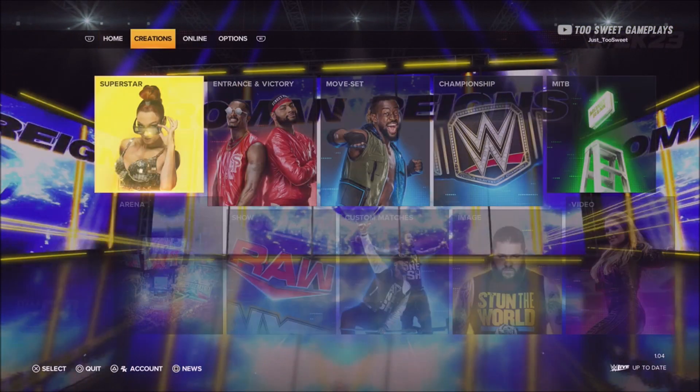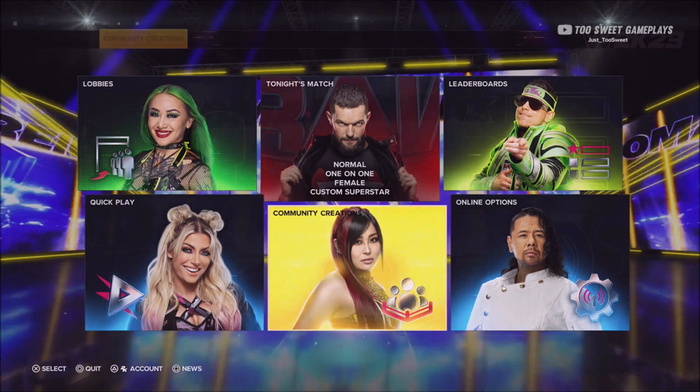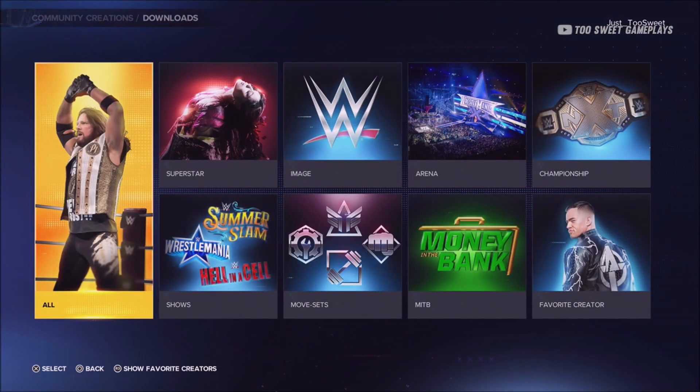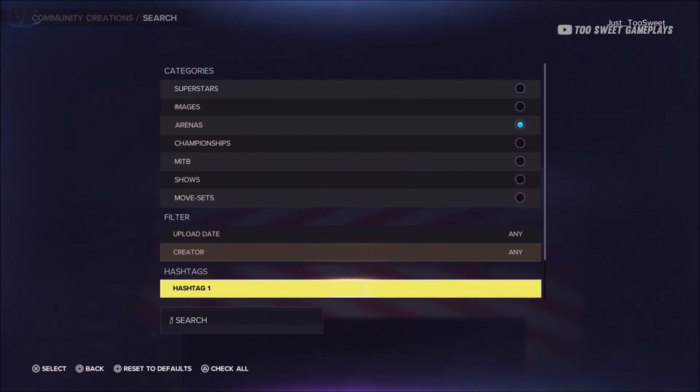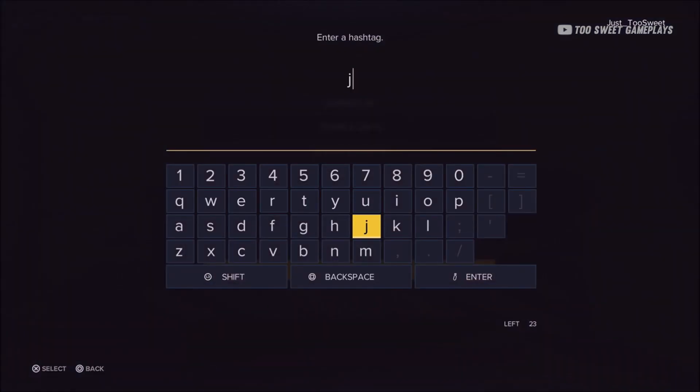Alright, here at the start menu, you want to go to the online tab, tap on community creations, downloads. When you get into community creations, select the arenas tab, and in the hashtags, you want to type in hashtag Jenna.